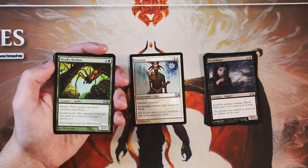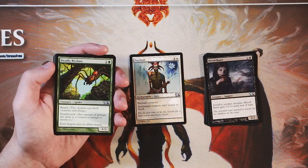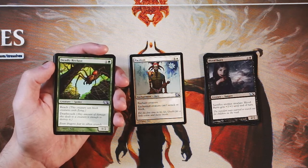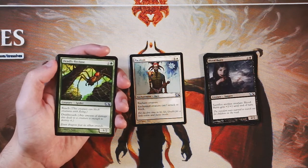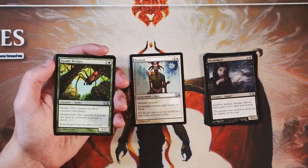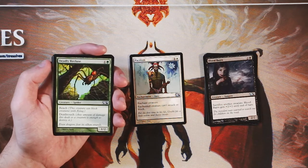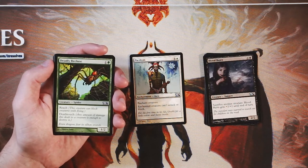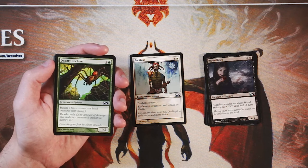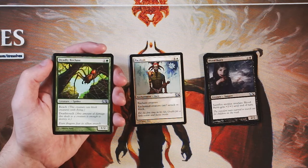Deadly Recluse is a 1/2 for one and a green. It has reach and it has deathtouch. So not only can it block creatures with flying, but if it deals damage to any creature, immediately that creature will be destroyed. This is actually a very powerful two-drop in my opinion — definitely a high-priority pick. I don't think it's as high-priority as Pacifism, though. It's much more difficult to deal with Pacifism. You can certainly just remove the Recluse, but you can't really just straight up remove Pacifism because a lot of times people don't main deck enchantment hate. So Deadly Recluse is a very powerful two-drop, definitely a card I would want, but I do think Pacifism is a little bit of a safer first pick.